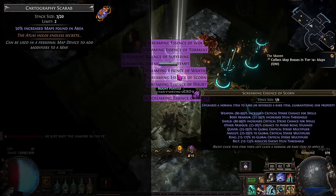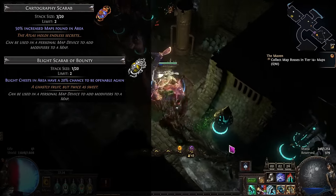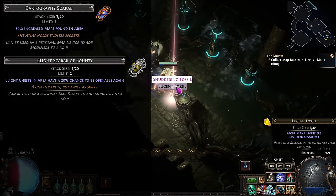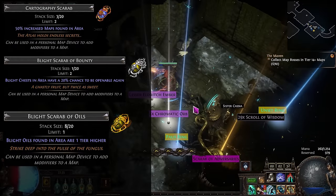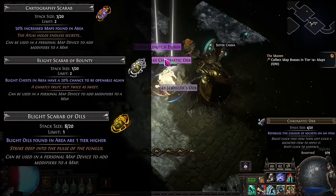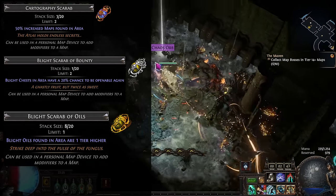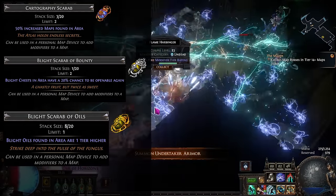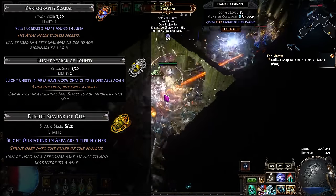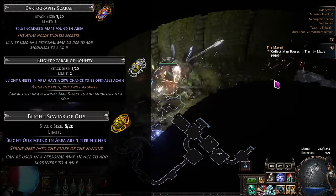We're then going to pair this with two blight scarabs of bounty, which give you a 40% chance to open a chest again, and this can chain off of each other — sometimes you can very easily get six to seven openings in a row, which feels very satisfying. Finally, we are going to use a blight scarab of oils, which upgrades all oils to one tier higher. That means if you open a chest and you're supposed to get a silver oil, it'll be upgraded up to a golden oil. This is worth very little money right now, and it more than pays for itself every single map. If you do not have all five slots unlocked, you would just drop a scarab of bounty until you can get yourself a fifth slot, then add in a second scarab of bounty.